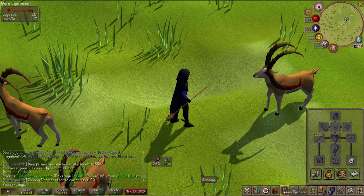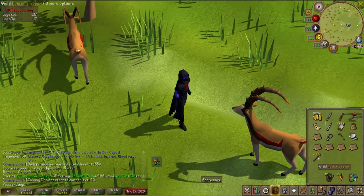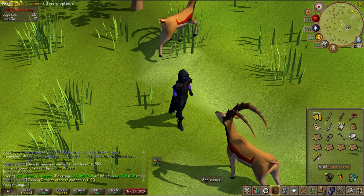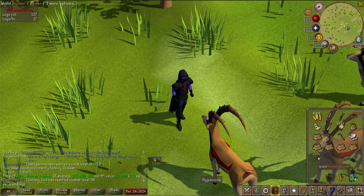Hunter spears can be crafted using hunter spear tips, which you get from the loot from completing rumors at the hunter's guild, one gerboa tail, and teak logs. That's how you make the hunter spears.